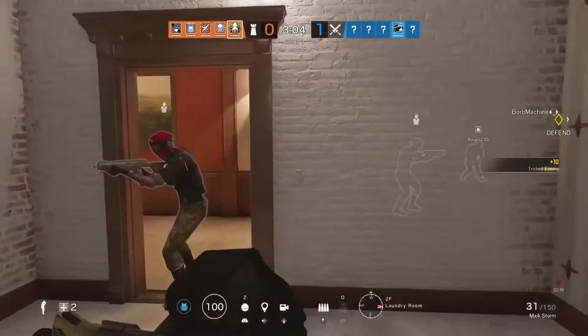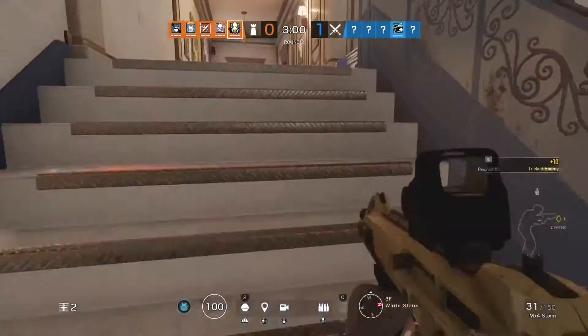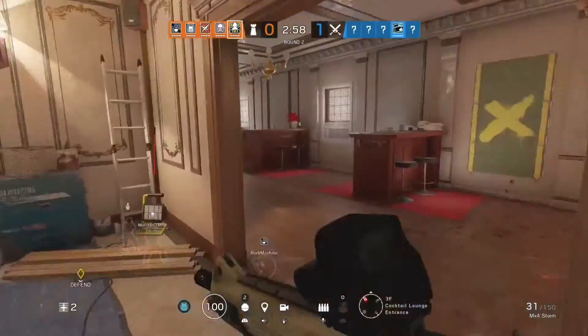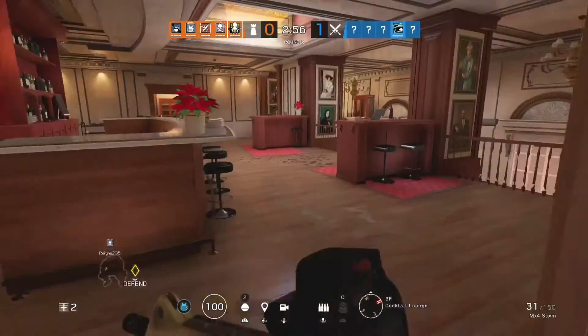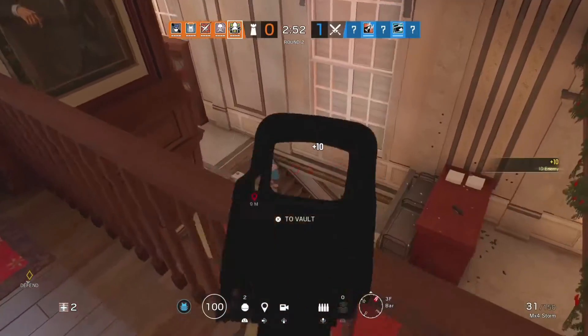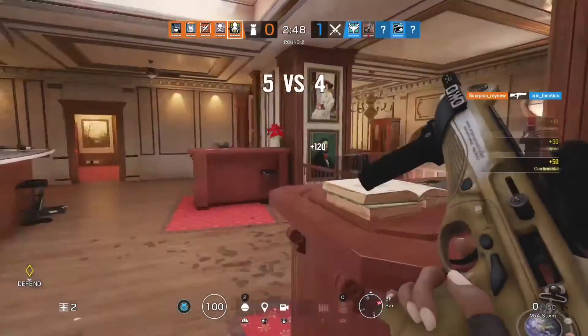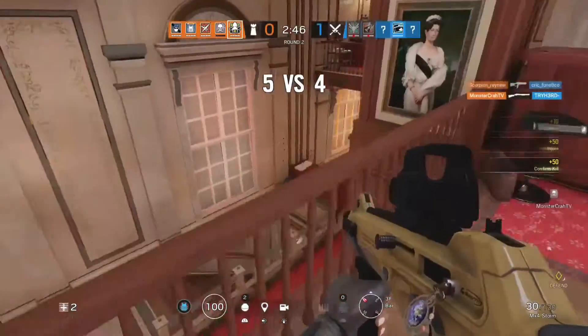10 points — the person got triggered again by our Alibis. You need to be really careful about how you play Alibi, because if you just put it somewhere random it gets destroyed. You need to know how to place it properly in order to scan people. Kali is right here — I shot 20 to 30 bullets at her but she didn't die.